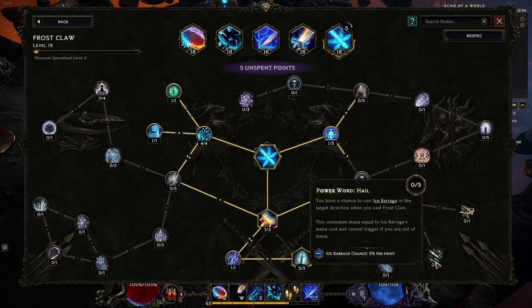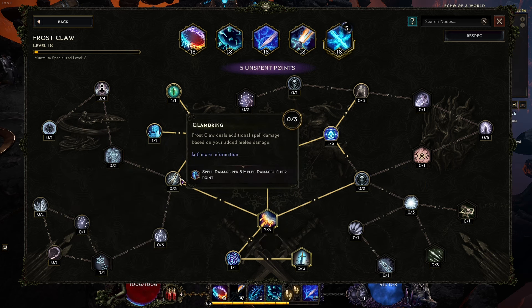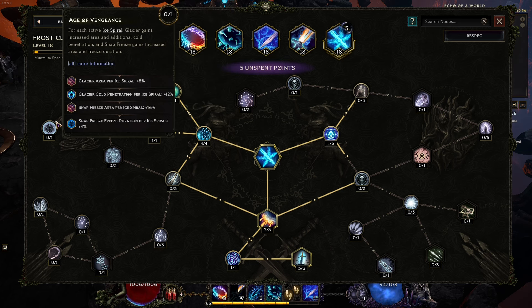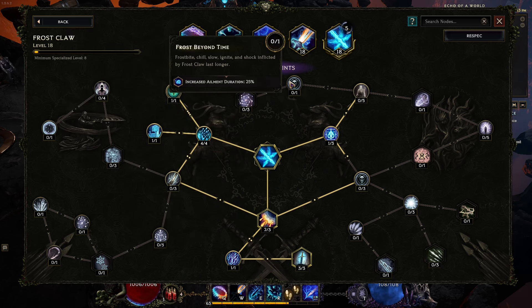There is a chance that will freeze enemies wherever Frostclaw jumps to — that's a really cool effect that could help us a lot. You have a chance to cast Ice Barrage in the target direction when you cast Frostclaw — I love these combos. Gain a stack of Frozen Sleeper every second up to a maximum; when you cast Frostclaw it consumes all stacks to gain cold penetration per stack and release an ice spiral for each stack. We're not using any of those skills, but it's definitely an interesting thing.